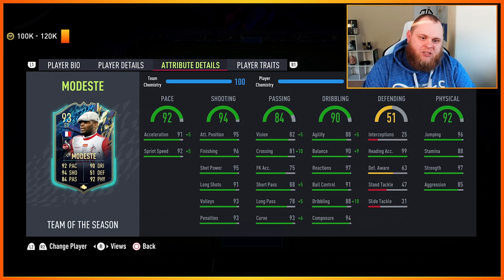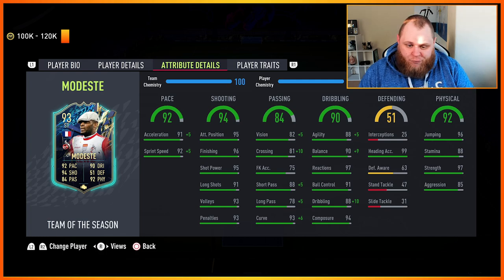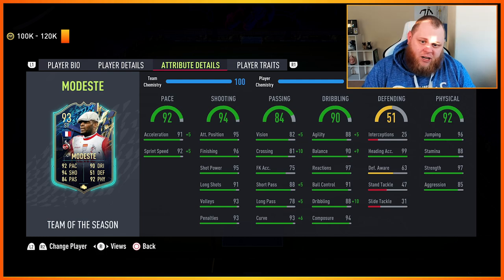He's not in that category of strikers like Mbappé. Compared to Haaland it's almost incomparable because there will be a massive difference regardless of stats. This guy's stats are absolutely cracked off the chart: 97 strength, 96 jumping, 99 heading accuracy, plus he's got the Power Header trait. Pace-wise 91 sprint speed, 92 acceleration - fantastic. Shooting: 96 finishing, 95 attacking positioning, 91 shot power, 93 long shots, 93 volleys. Passing looks pretty standard for his card.